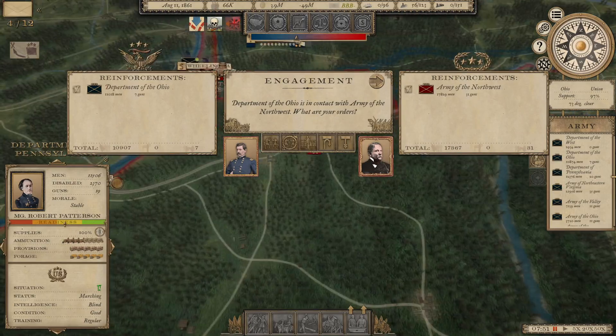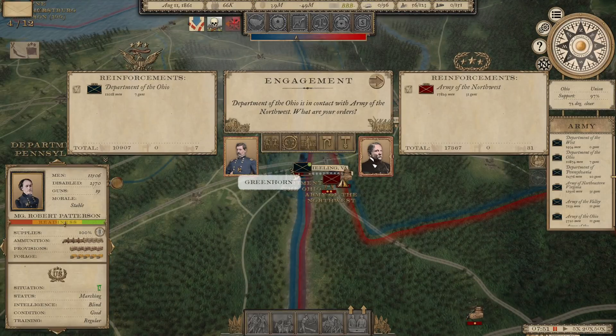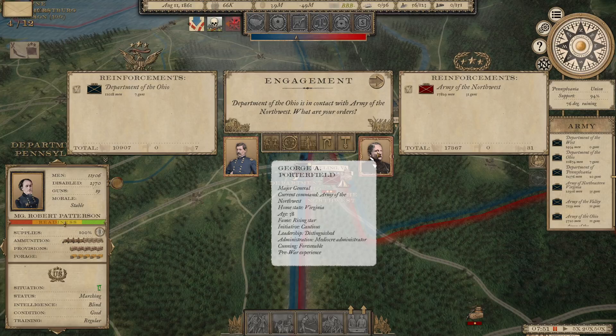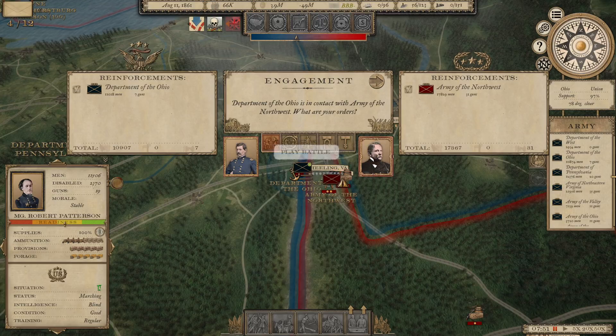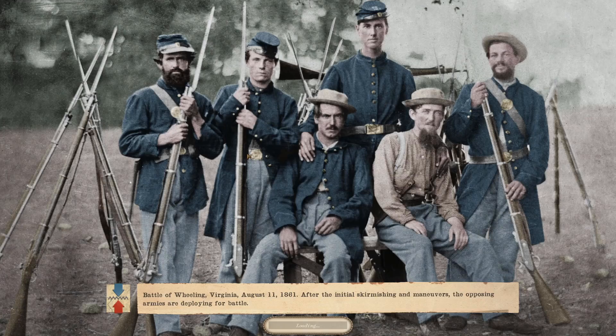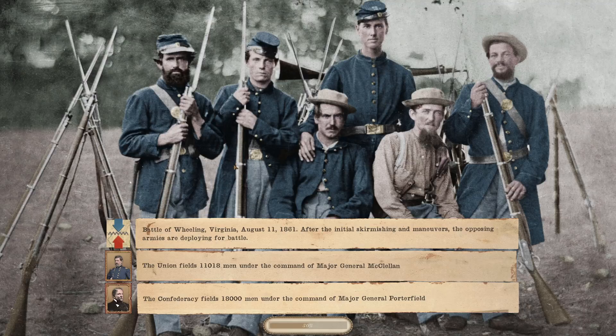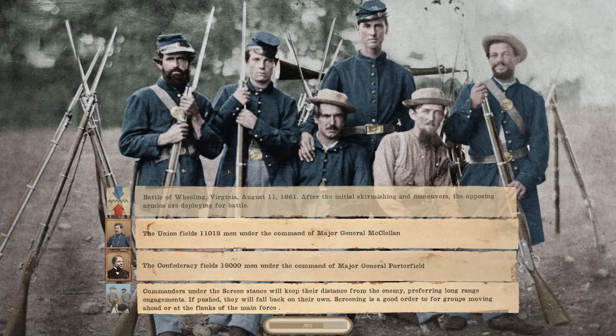Meanwhile, in West Virginia, the battle that's going to happen first is the Department of the Ohio under Major General McClellan against George A. Portfield — I've never heard of that commander. He's got 17,000 troops and 31 guns against our 11,000 troops and 7 guns. I think those are good enough odds to fight, so let's jump in. The Battle of Wheeling, Virginia, August 11, 1861. After the initial skirmishing and maneuvering, the armies are deploying for battle: Major General George McClellan versus Major General Portfield.